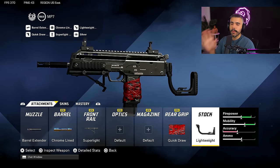So with this build, you pretty much have it all: very low recoil, extremely good damage range, very good movement, and the handling is just amazing. Something to note about this weapon as well — this gun is a six-shot kill at most ranges, but with a secret attachment, you can make it a five-shot kill.